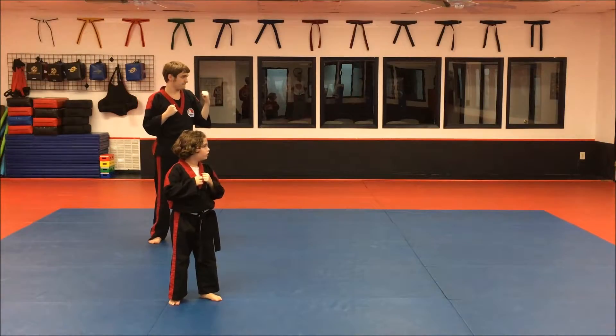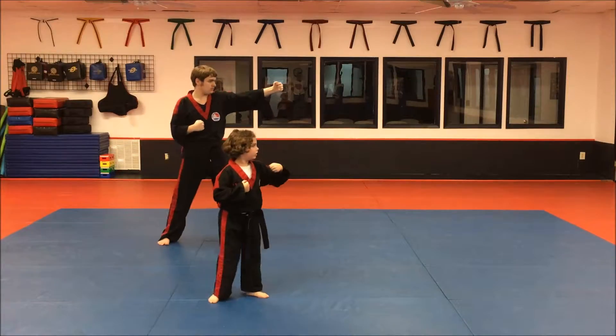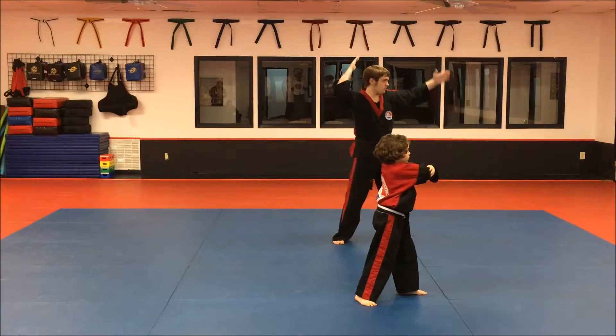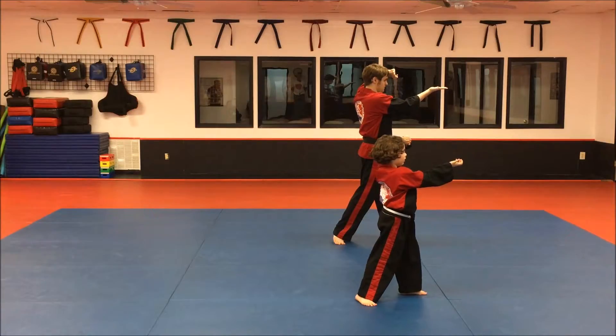First degree Brown Belt. Combination number two. Offensive front back fist. Back punch. Back axe kick. Lunging elbow strike. Front rising block with back hand inverted knife hand strike. Turn. Hit.